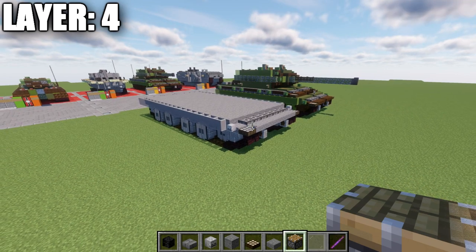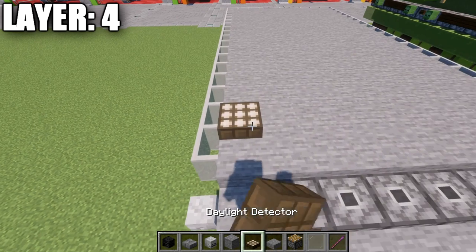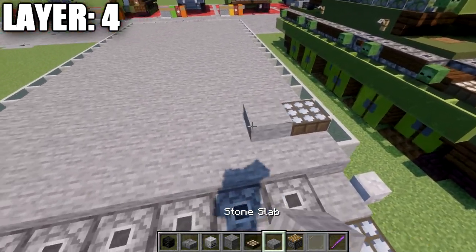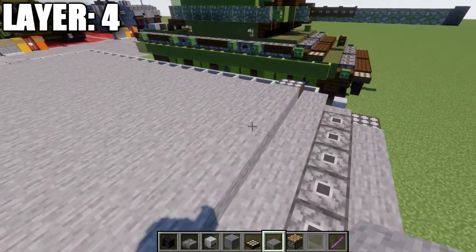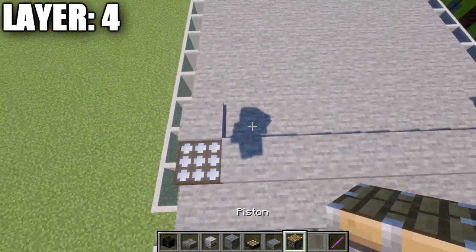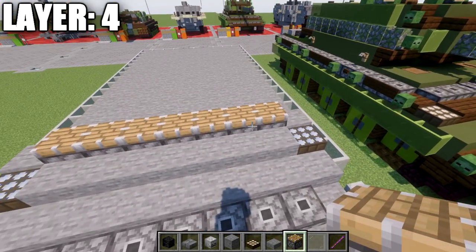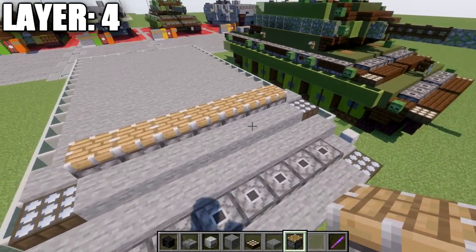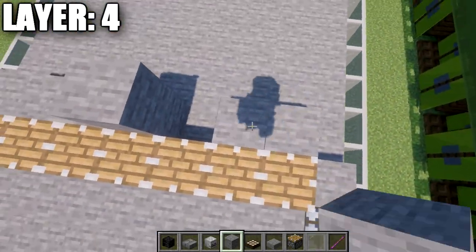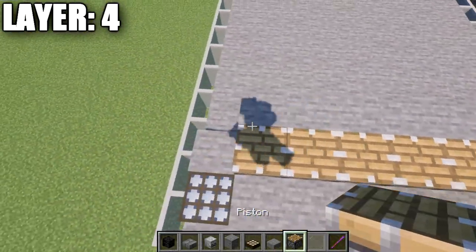Moving into layer number four. Place a daylight detector in the corner, turn it to night mode, and same for the other corner. Take stone slabs and place a row of seven across. Place one stone slab going back from the daylight detectors on both sides. Take pistons — same as the previous layer — place a row across, or substitute stone stairs. Then go back from the pistons and place a row of stone blocks all the way across, and then a piston to the side.